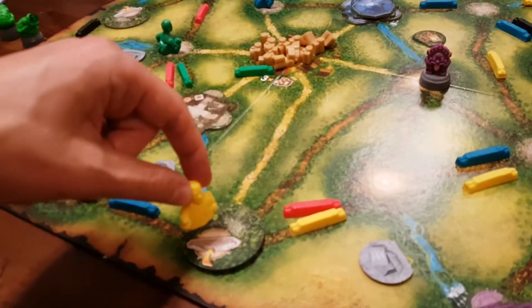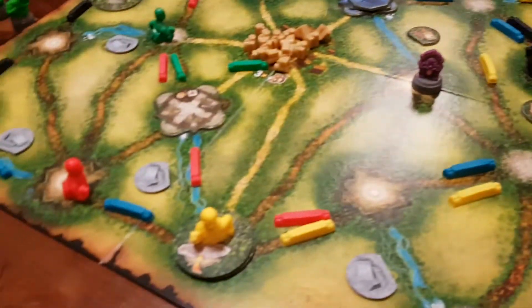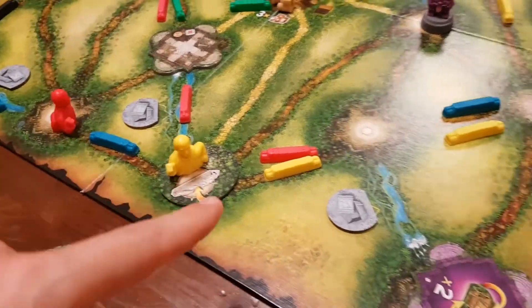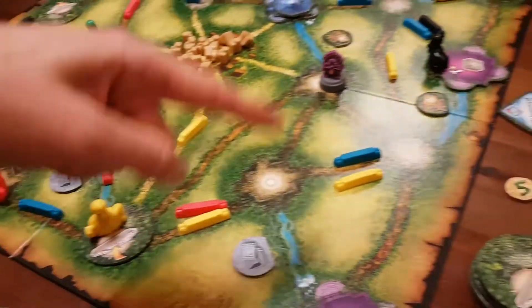If you go to one of these spaces, you can spend rations that you acquire from base camp. So if I spend a ration here, I can discard the top thing here, and this lets me build one of my trails. You have a supply of these trails, and that's how you're building more trails around the jungle.